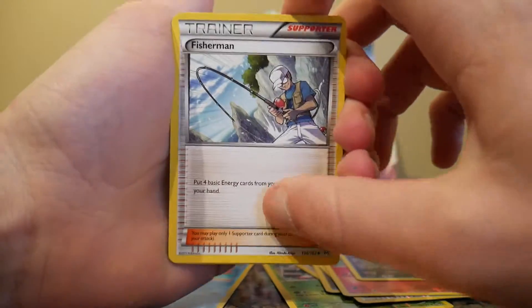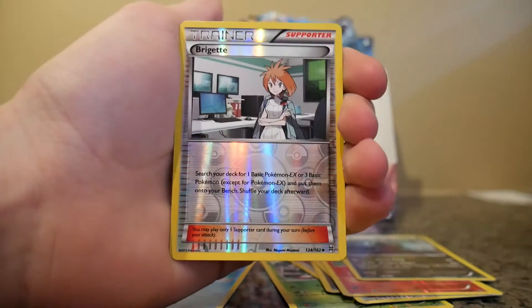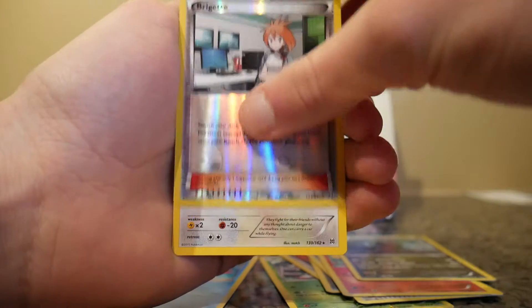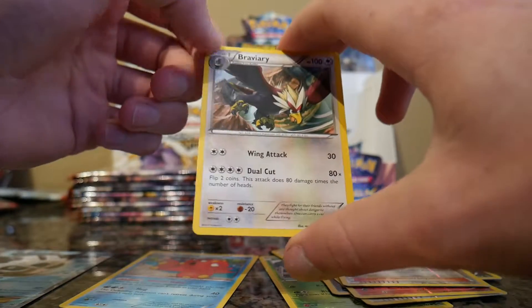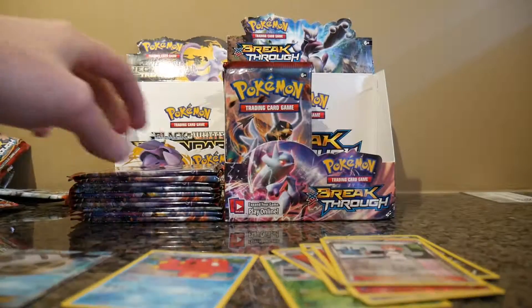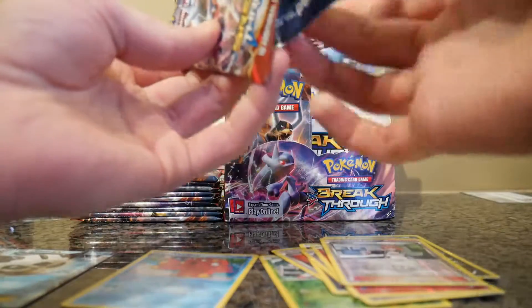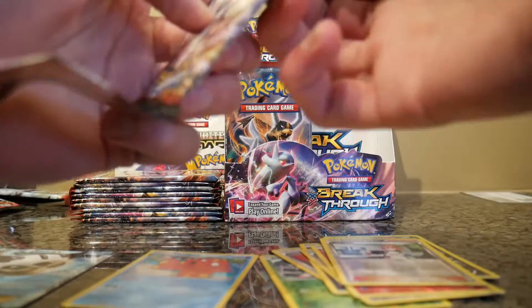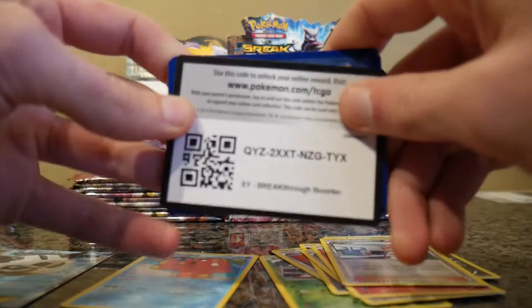Fisherman, Stunfisk, Snorlax, Reverse Holo Brigette, and a regular rare Braviary. Sorry, trying to make sure the cards are on camera as well as reading names — it's not fun.